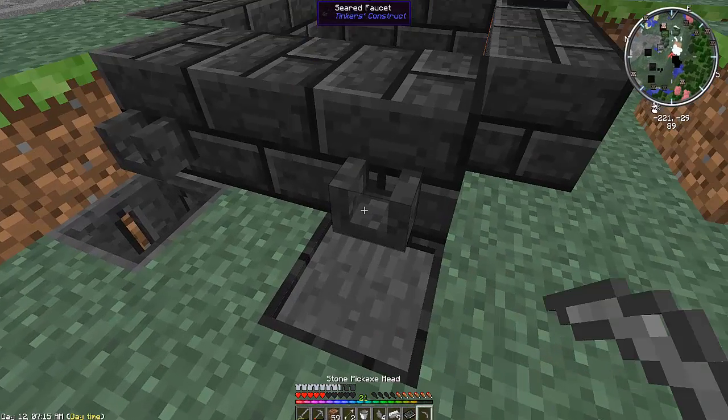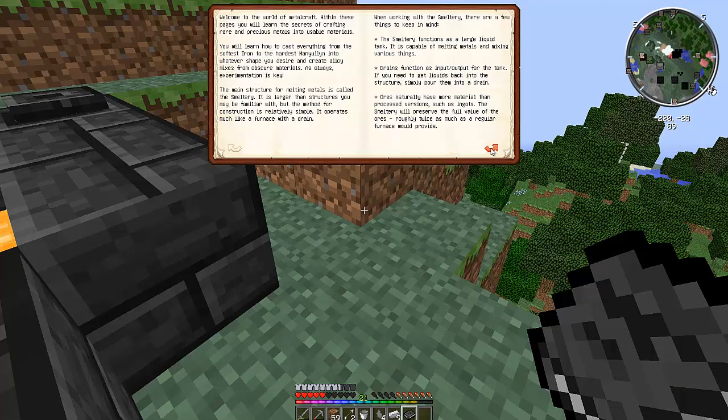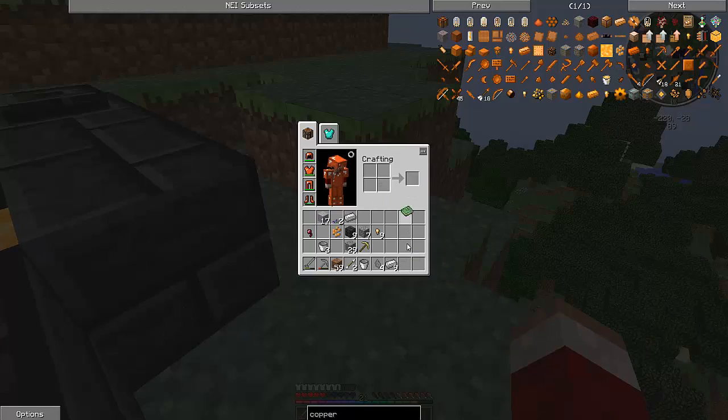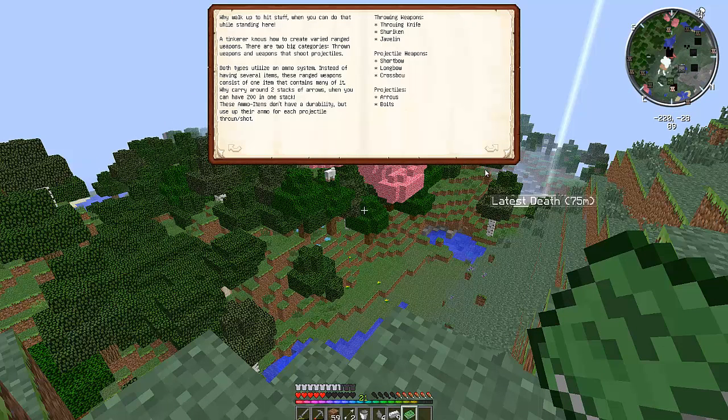I can also build a smelting thing just to get it done. During the progress, you need to liquid it back into the structures. There are layers, mixing — okay, that's a layer different from patterns. The drill is a multi-block. I walk up to the stuff — you can do it while I'm standing here. The texture knows how to create very strange weapons. There are two big categories: drone weapons and weapons that shoot projectiles.